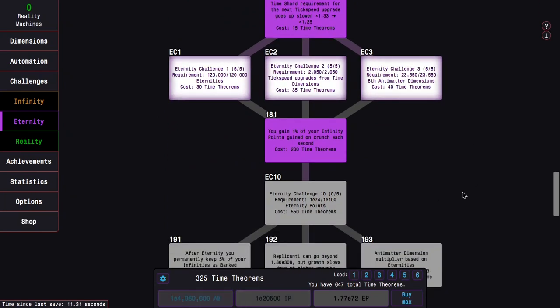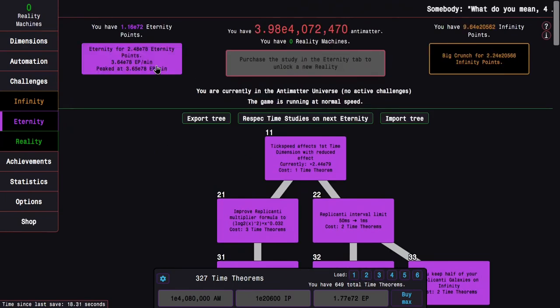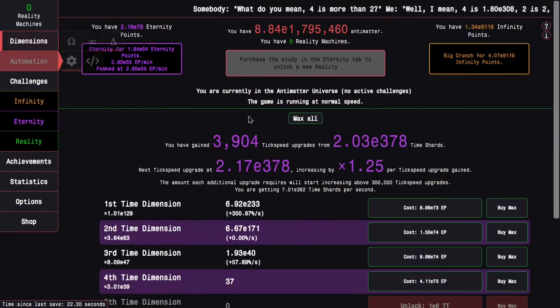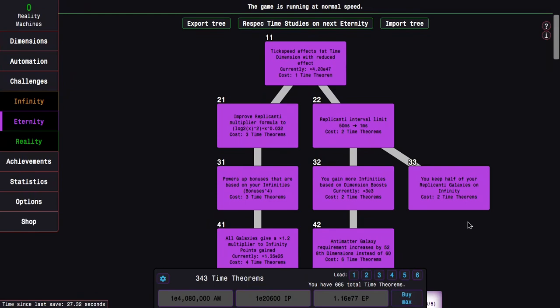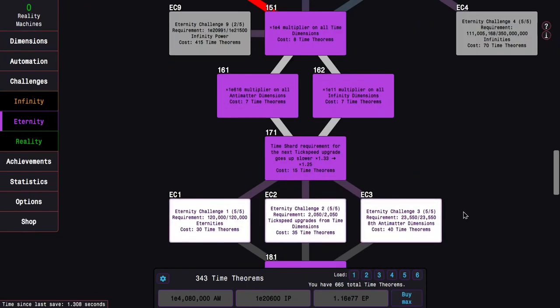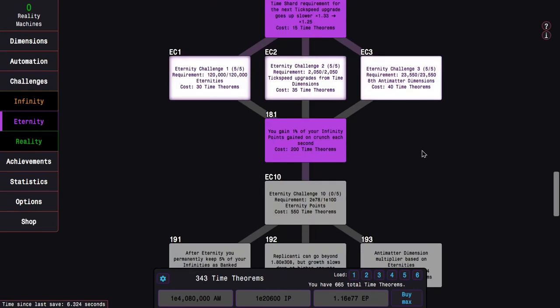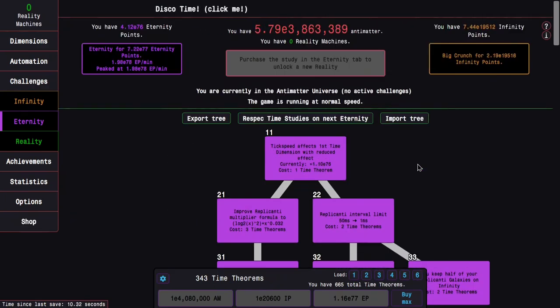The eventual goal is to have enough time theorems for Eternity Challenge 10, which is the last Eternity Challenge for a while. Of course, there'll be Eternity Challenge 11 and 12 later on, but those are still kind of far away. That's why I'm just getting time theorems. Eventually I can also get enough time theorems to do Eternity Challenge 9 with Time Study 181, which would be fairly nice, but we're not quite there yet.